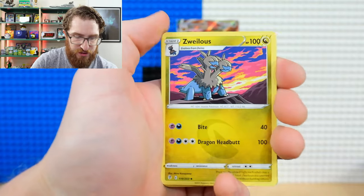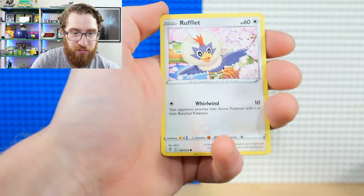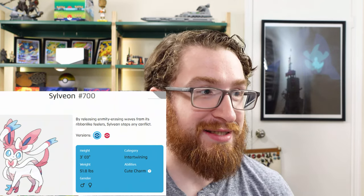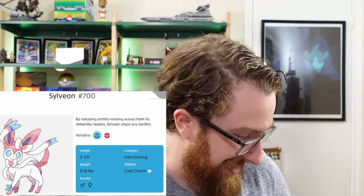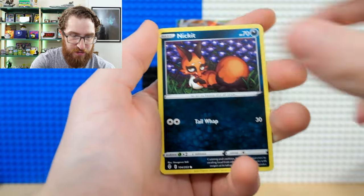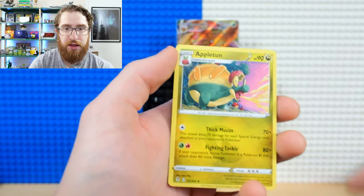Last two packs from this ETB: ginger energy, Teddiursa, Cryogonal, Dwebble, Rufflet, Face Guard, and a non-holo Gourgeist. Still buzzing about that Rayquaza. Final pack: Scrafty, Rescue Carrier, Dwebble, Rufflet, Copycat, Ludicolo, and a non-holo Appletun to finish it off. A fantastic ETB overall with the Rayquaza VMAX alt art as the highlight.